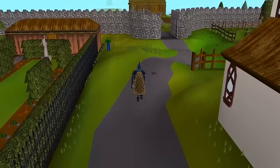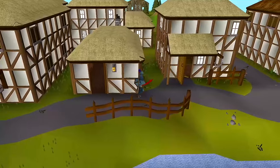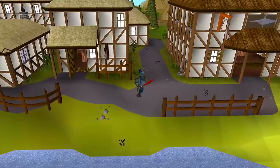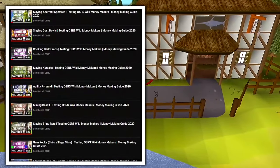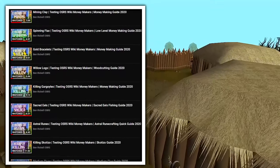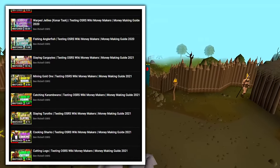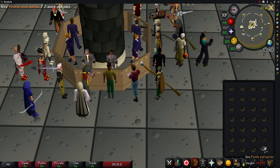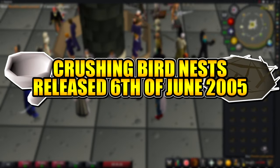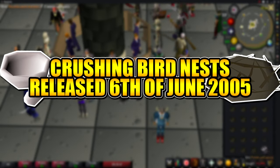Welcome back to testing Old School RuneScape money making methods. Feel free to leave suggestions in the comment section for what you'd like me to do next. You can browse all other money making methods I've tried by clicking on my playlist at the end of this video or in the description. Welcome to season three — today's money maker is going to be crushing bird nests. Bird nest was released to the game on the 6th of June 2005.